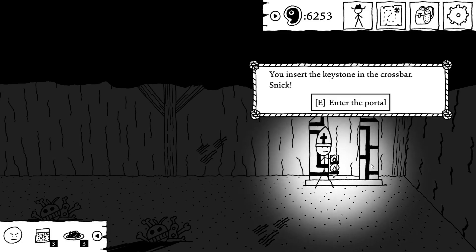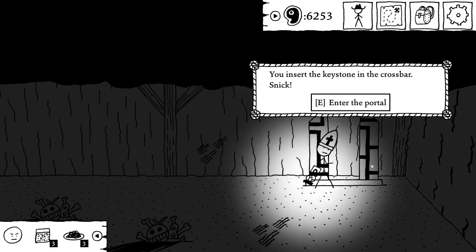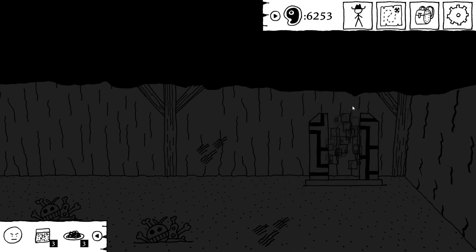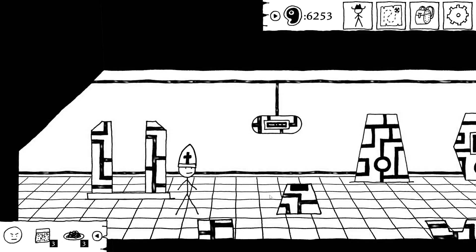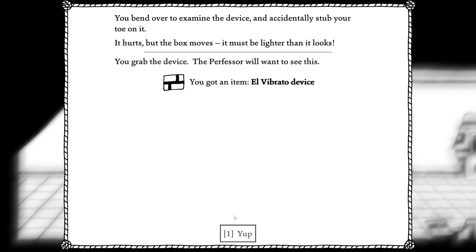Welcome back — we've unearthed our first El Vibrato portal, and there's definitely nothing creepy going on. The game literally tried to stop us from doing it. Okay, this looks like a new location. Moving over to examine the device, I accidentally stub my toe on it — it hurts, but the box moves. It must be lighter than it looks. Is there a reason not to take it?